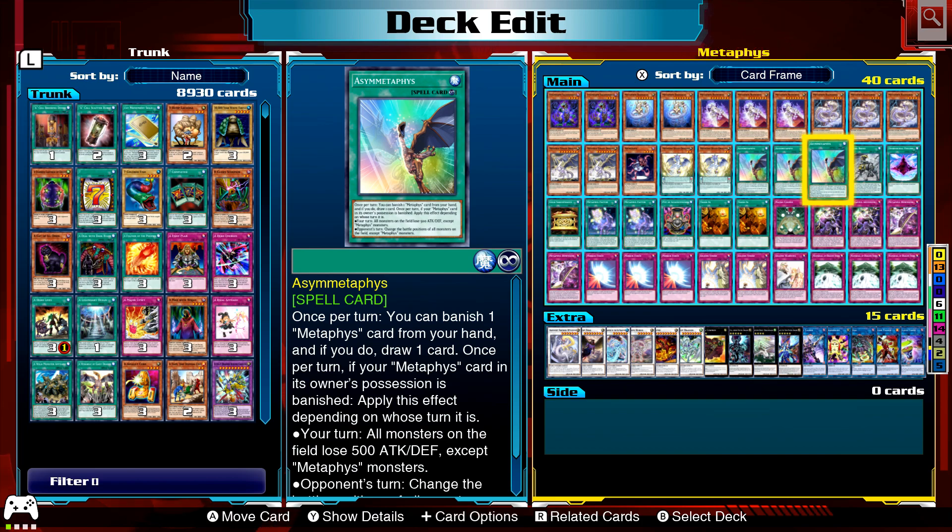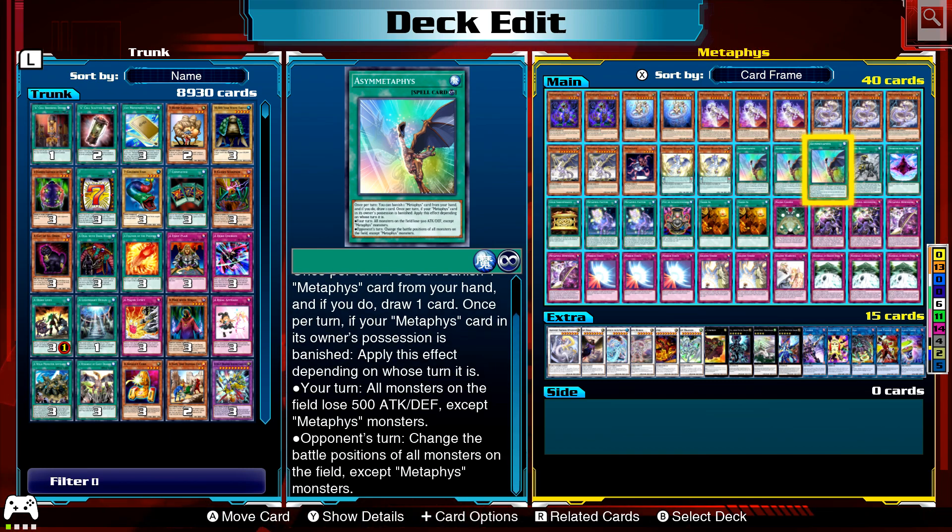Eye of Metaphors: once per turn, you can banish a Metaphors card from your hand and draw a card. Once per turn, if a Metaphors card in your possession is banished, apply this effect depending on whose turn it is — on your turn, all monsters on the field except Metaphors monsters lose 500 attack and defense; during your opponent's turn, change the battle position of all monsters on the field except Metaphors monsters.